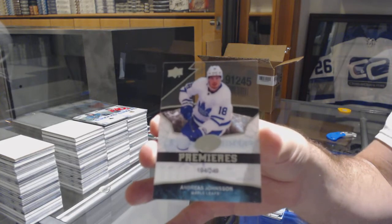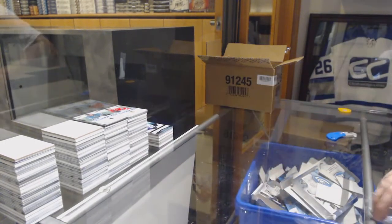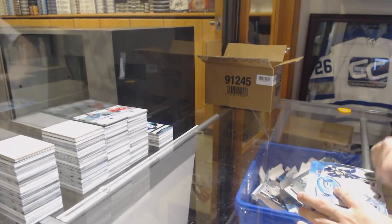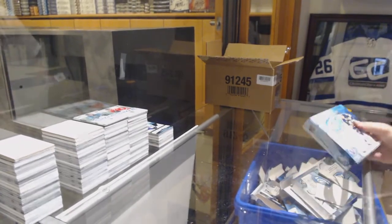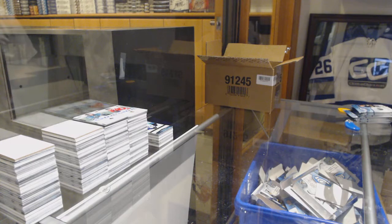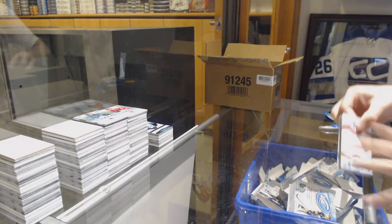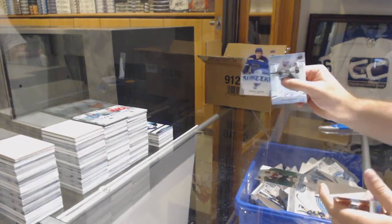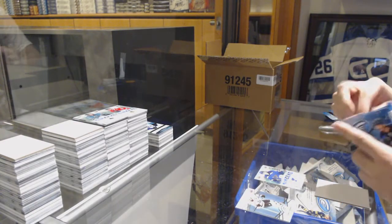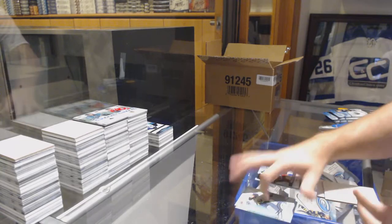Andreas Johnson for the Maple Leafs, $2.49 rookie — well, I'm happy to see he's a $2.49. We've got a green of Huberdeau, Robert Thomas sub-zero rookie for the Blues.